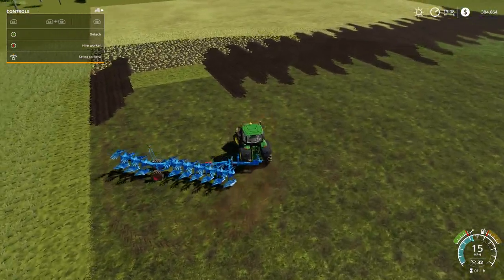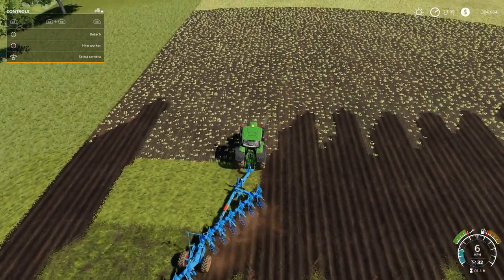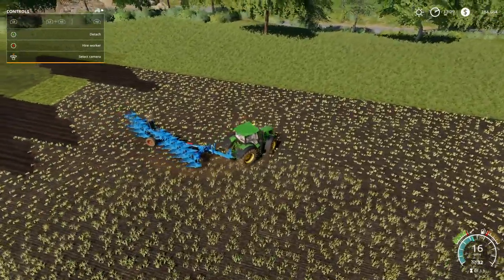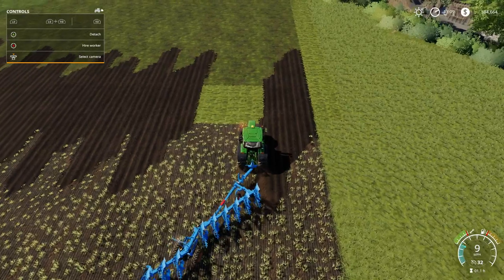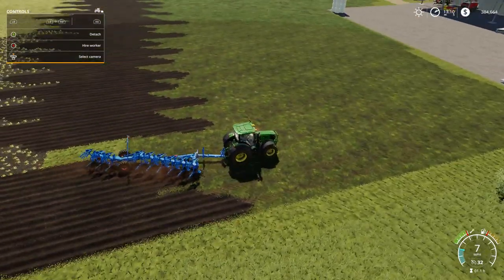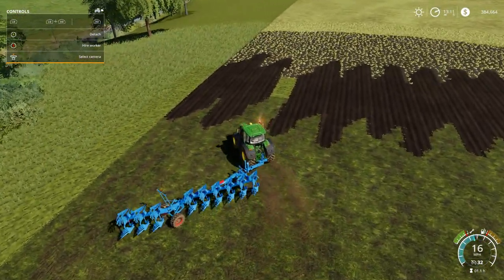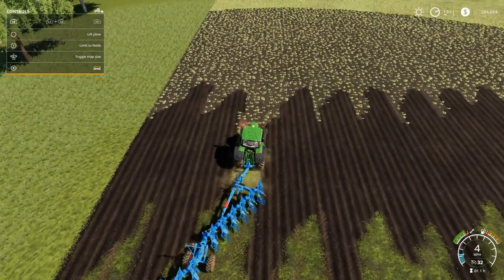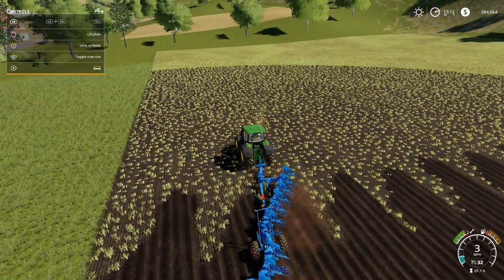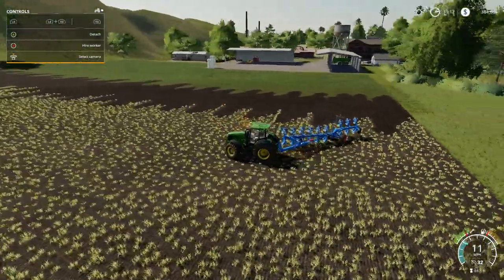I think we've got wheat on this field at the moment — could be barley — but what we're going to do is dig all that out and turn it into grass. The reason we're putting this into grass is because we are starting to farm up, and the easiest way of building money is of course selling bales — silage bales — that's always an easy option. So that's the two fields joined together.